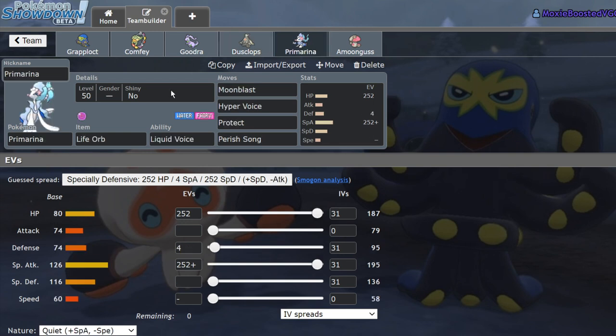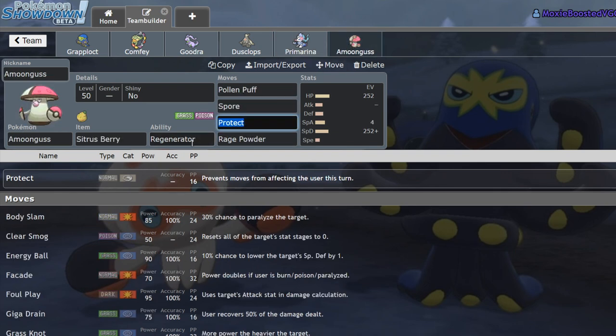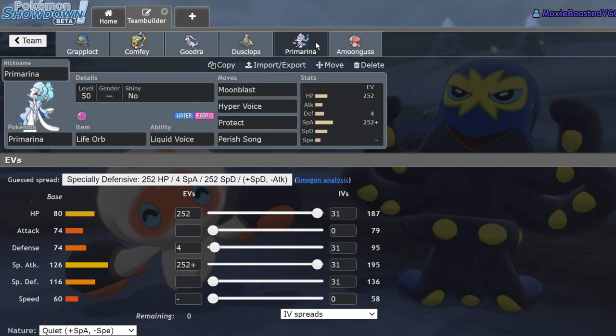Iron Tail would also help boost Goodra's defense as well as Grapplocked's, who is going to want to be sitting around for a while. We have Dusclops with Eviolite — Frisk, Trick Room, Night Shade, Pain Split, and Will-O-Wisp, physically defensive. And we have Life Orb Primarina, which pairs really well with Grapplocked: Grapplocked locks things in with Octolock lowering their defenses each turn, making it so they can't switch, which is great for getting a Hyper Voice and Perish Song off.